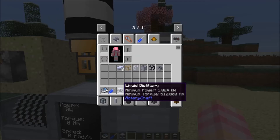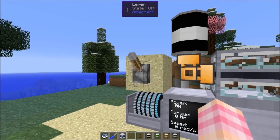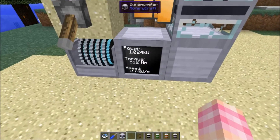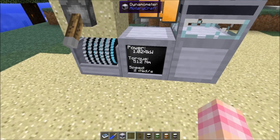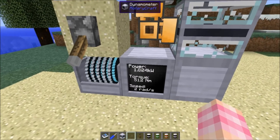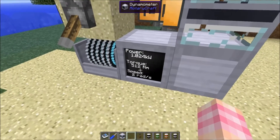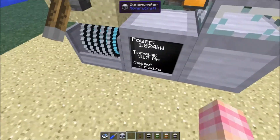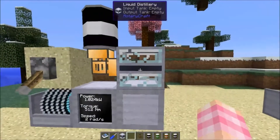It requires very little in the way of power: only 1024 kilowatts, but it does require 512 Newton meters of torque, which would be at about two radians per second — so it runs pretty slow at minimum power. You may want to give it a steam engine, which would be 16 times the power. Once you've made sure the torque is at minimum, give it all the rest in speed and it should go pretty quick.